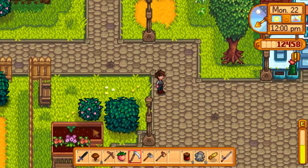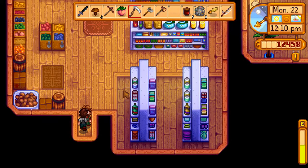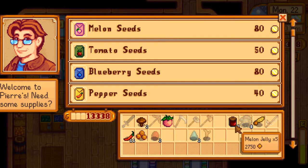One problem is I think we got some stuff at the beach — like some geodes. I think there is a magma geode in there. And just because I don't have the quartz in my inventory — thank you game. So sell, sell, sell — make me rich.